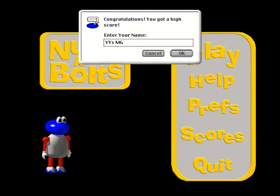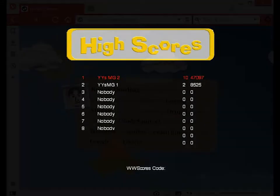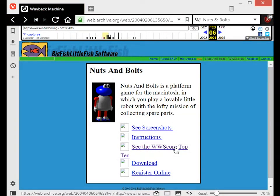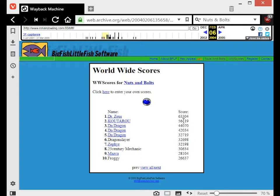With a registered copy, a score will generate a score code which could be entered on the website of the author Ronan Dowling. Ronan's site is still up but the Nuts and Bolts section was axed years ago — thank goodness for the Wayback Machine, eh? It looks like my score of 47,000 could have charted.